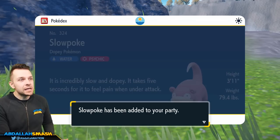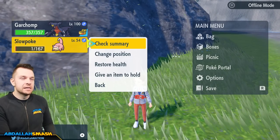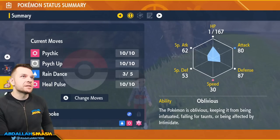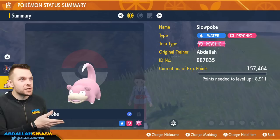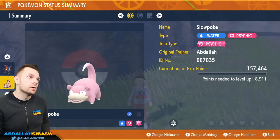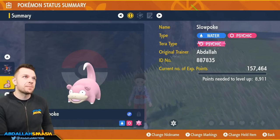It would help if your Slowpoke has the Terra typing of Psychic. It's not mandatory by any means, but as you guys can see, it's a 50-50 shot on whether it has a Water Terra type or a Psychic Terra type. If you want to really help out, make sure that it has that Psychic Terra typing.